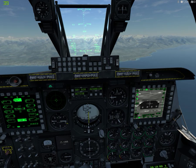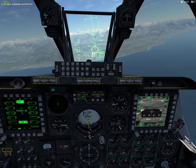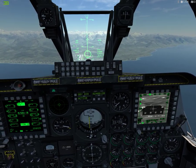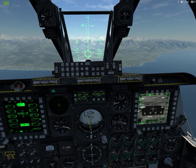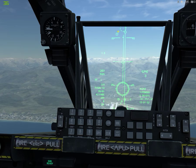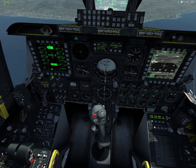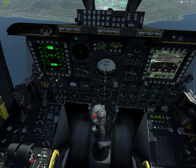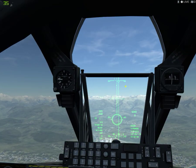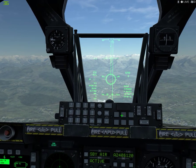Then we're gonna press M till it goes to CCRP, cause that's what we're gonna use. Right now we're just flying towards our target. Just make sure everything is armed before you do this — make sure your laser is armed. Your master arm is set and everything. What we're looking for here is this little thing that's gonna start counting down for us. It's really self-explanatory once we get over our target.